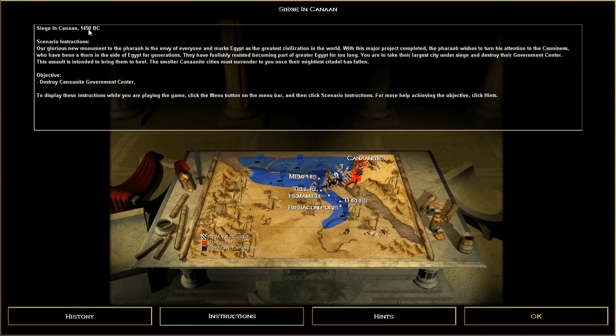Siege of Canaan, 1450 BC. Our glorious new monument to the Pharaoh is the envy of everyone and marks Egypt as the greatest civilization in the world. The Pharaoh wishes to turn his attention to the Canaanites, who have been a thorn in the side of Egypt for generations. You are to take the largest city under siege and destroy their government center. We just have to destroy one building basically.